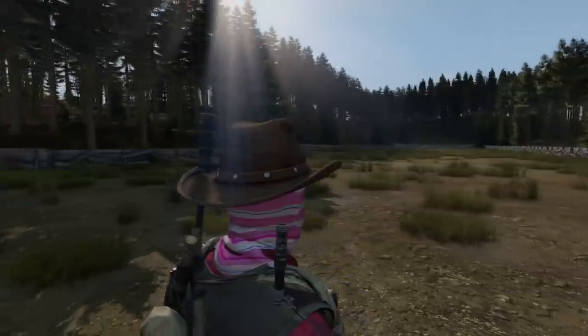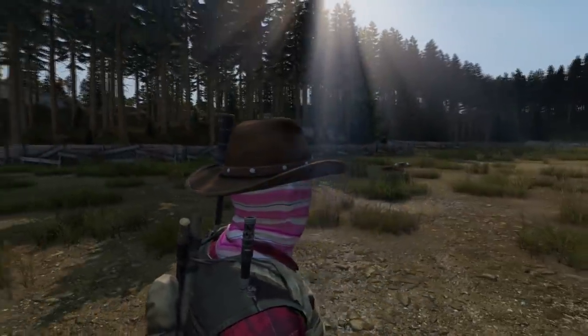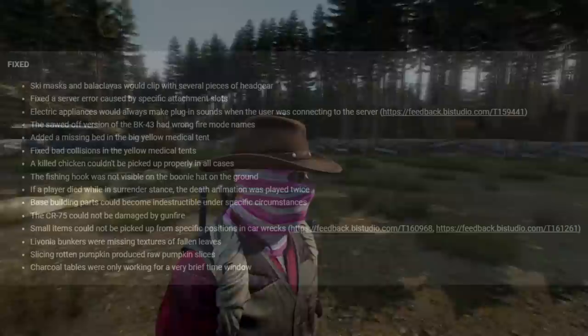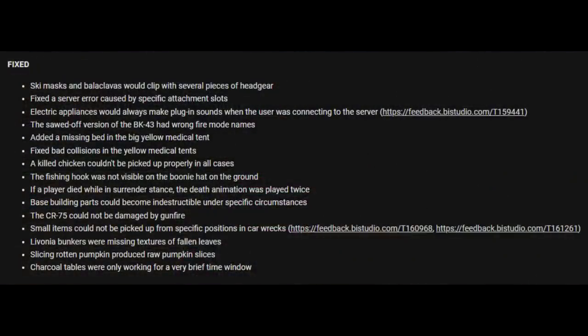They've done a lot of fixes as well. Ski masks and balaclavas would clip with several pieces of headgear. Fixed the server error caused by specific attachment slots. Electric appliances would always make plug-in sounds when the user was connecting to the server. The sawn-off version of the BK-43 had the wrong fire mode name. Added a missing bed in the big yellow medical tent.